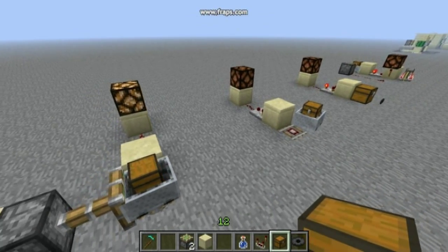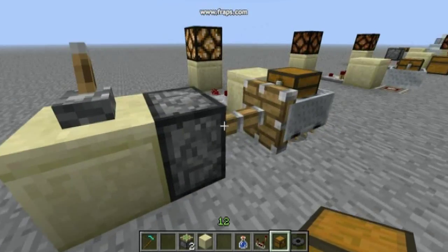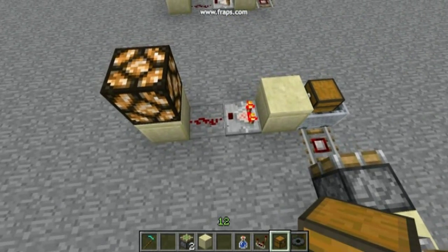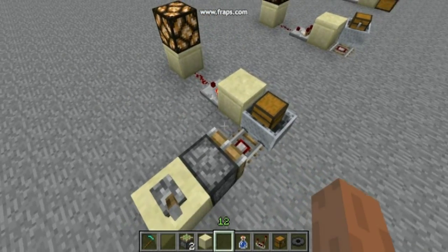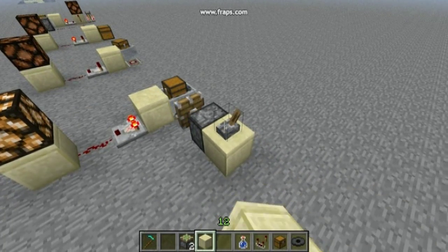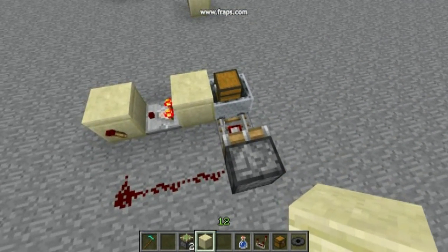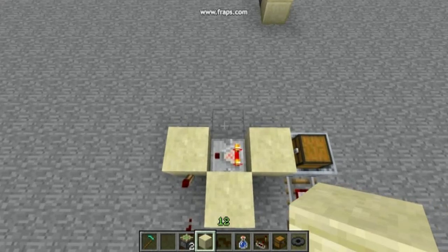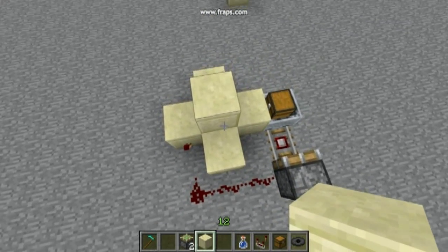That idea didn't work, but I had another idea: using a minecart with a chest in it, but instead of moving the minecart we move the detector rail under it — we can retract it. That's pretty much what we wanted. We now have a working butt switch and we can reset it just by retracting the detector rail. A torch should do the trick, and this is already a working butt switch that will reset itself.